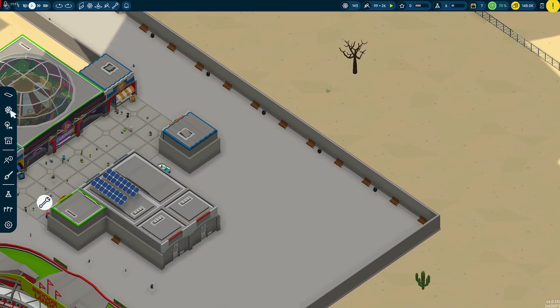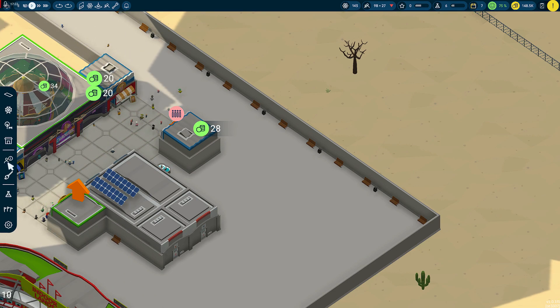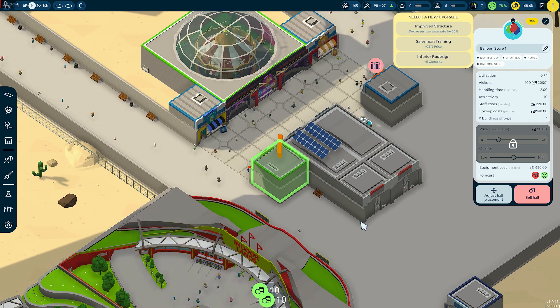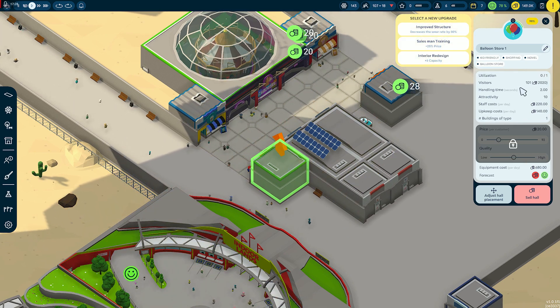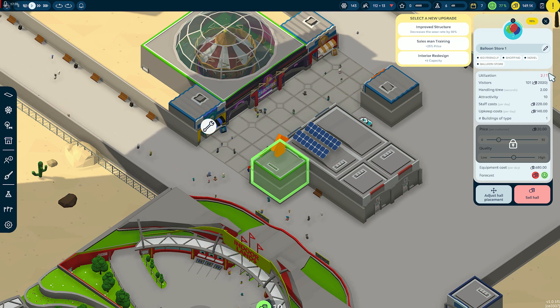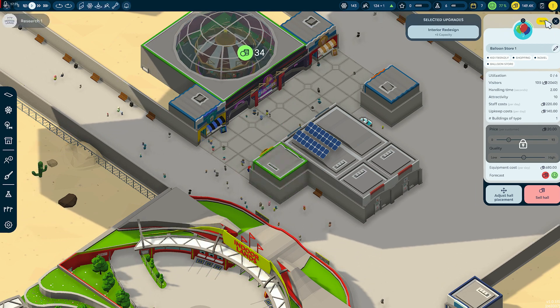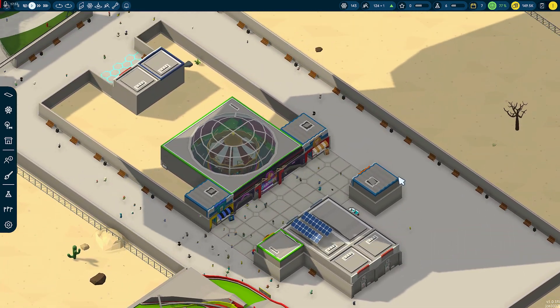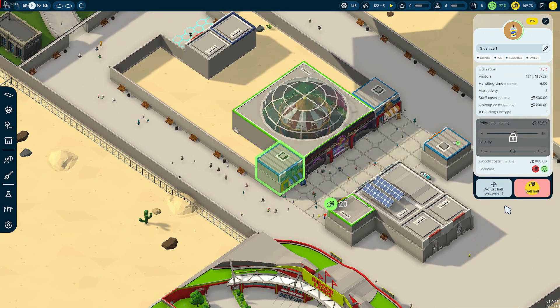I don't want that there. Can we move it? We got an upgrade — balloon. That one person can get in there. Let's do five capacity. There we go. So they must be repairing these buildings now — that's good.